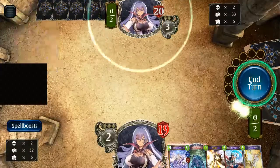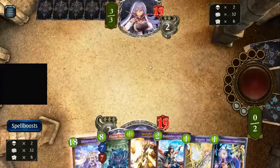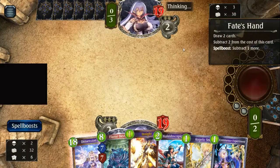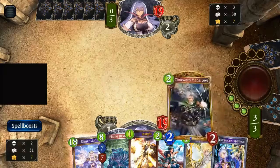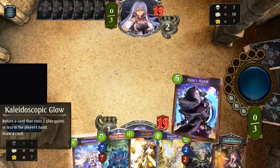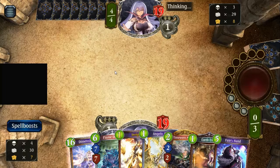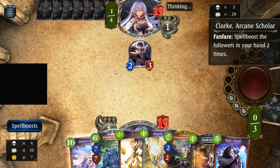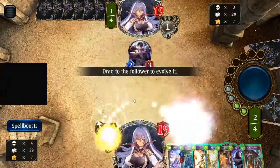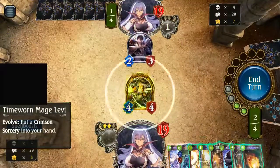We're gonna snipe because one spells gives us more opportunity to do stuff a little bit later. We can't bounce anything but we'll probably commence experiment and kaleidoscopic glow our own experiment, because otherwise she'll do that. So we're gonna give her no target for her own kaleidoscopic glow. Next turn if she has anything on the board we can evo timeworn mage Levi — and we will definitely evo the Levi. We'll take the damage on Levi because three damage to face much later in the game may be very worthwhile.